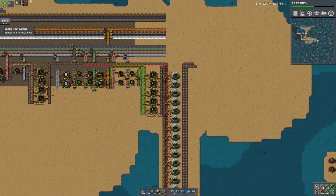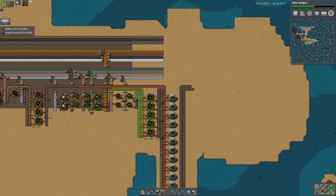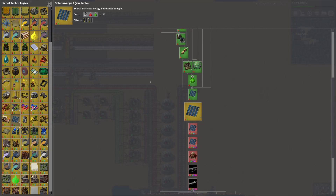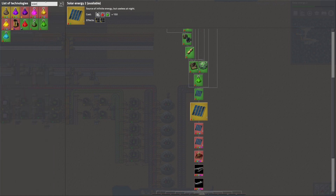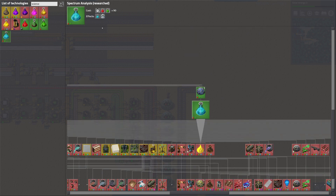Okay, we were going to start working on different sciences. We needed solar energy. I think we were going for... it was either Mil Science or Blue Science. We can already make Blue Science.